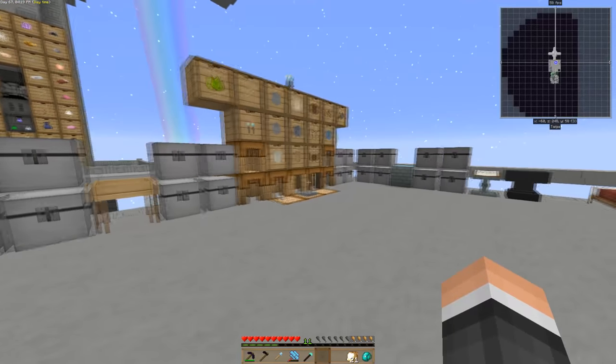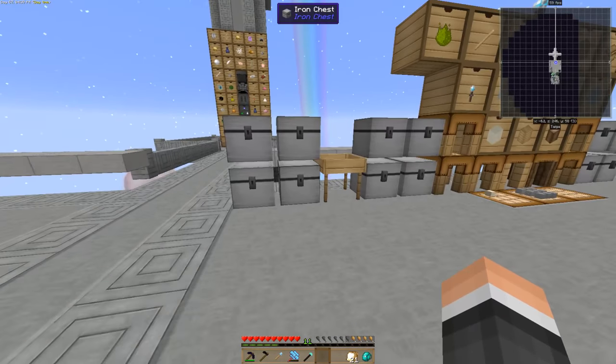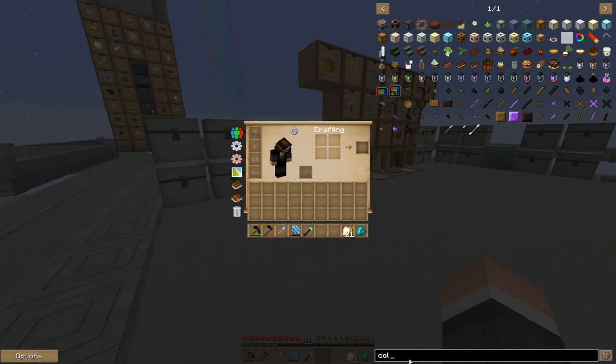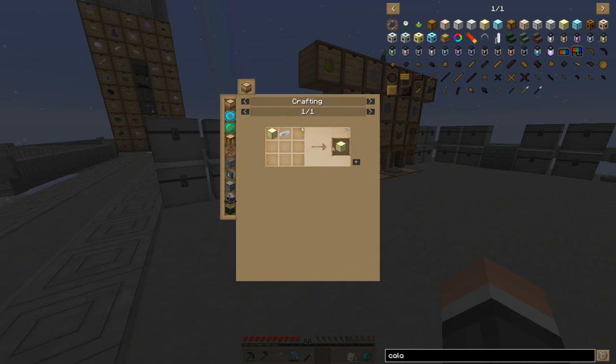I jumped in this episode right away because I ran some quick numbers and I think I can get done what I want to get done. What I want to build right away is the colossal chest. You can build it out of wood, copper, iron, or gold - each one has more slots. Each block of that multi-block counts as 27 chests. I'm pretty sure I can manage a gold one and I'm gonna do a seven by seven, so that should give me a massive amount of space.